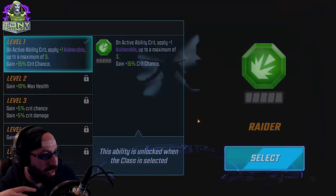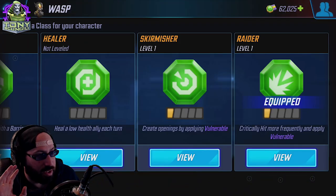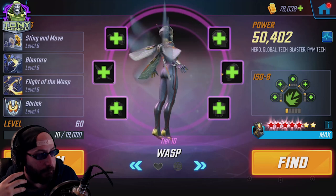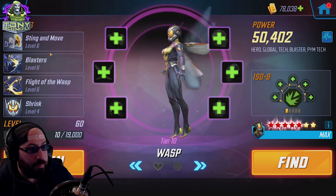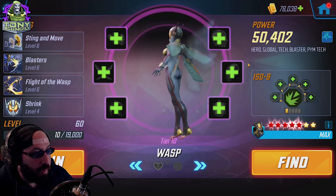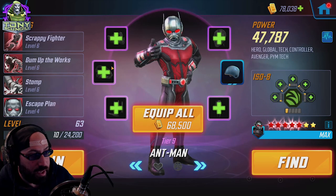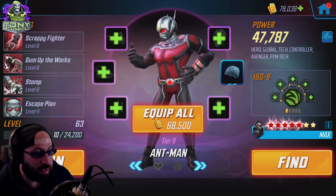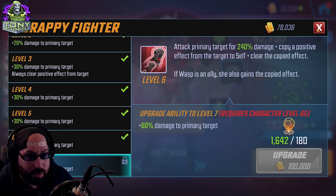Flight of the Wasp hits all characters and cannot be countered. It shows Striker on her here, but I haven't set that intentionally — she is a Raider character. She is constantly hitting multiple characters, so Raider makes the most sense. Skirmisher is also a very reasonable option, since both applying buffs and removing buffs from characters are valid. As for Ant-Man, I have him as Striker — honestly because I clicked the button; I don't know if that's ideal. Striker does work because the attack copies a positive effect, clears it, and gives it to Wasp.